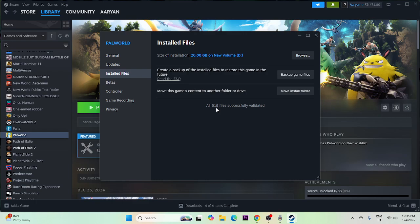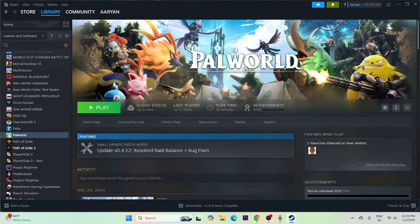Once the verification is complete, you can see that 519 files were successfully validated, which means all game files are fine. If you're still having trouble, uninstall the game and reinstall it.